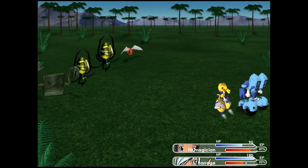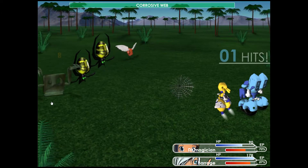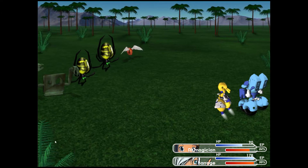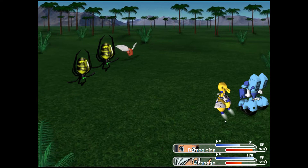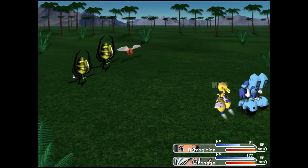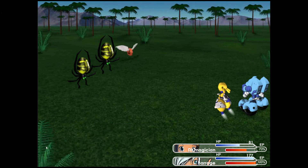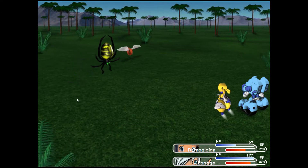Look at Baraj — he didn't get much damage there. But he took a little bit now. I'll be investing in reflex because enemies prefer to hit me with Baraj. Baraj also has more defense than I do, so he can withstand more damage. It has to do with the mobile weapon model — it just starts with more defense.